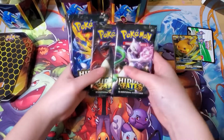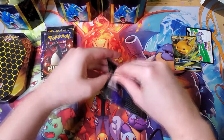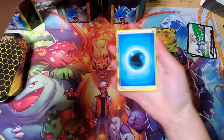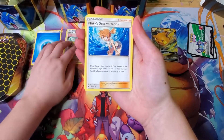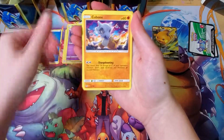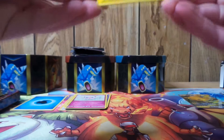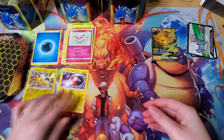I got Mewtwo, Charizard, Legendary Birds, and Mew tins — the classic lineup. Let's start with Mew. That pack opened very nicely — four packs, perfect. We got water energy, Sabrina's Suggestion, Misty's Determination, Metapod, Voltorb, Koffing, Cubone, Geodude, Jigglypuff, a reverse holo rare Jolteon — pretty cool — and then an Electrode, not a holo rare. Jolteon was definitely better.